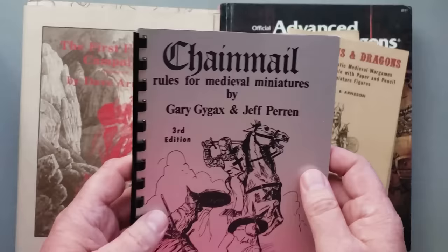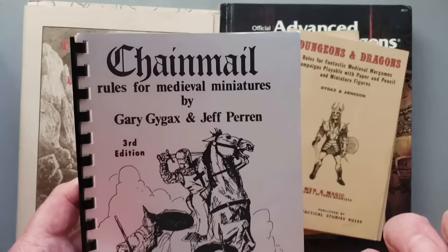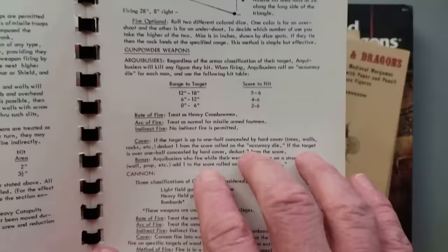Chainmail is from 1971. This is Rules for Medieval Miniatures by Gary Gygax and his friend Jeff Perrin. As a fun aside, the land of Perrin Land in the world of Greyhawk is named after Jeff Perrin. This is Medieval Miniatures rules, and there are rules in here for gunpowder weapons — rate of fire and damage. In this particular case, anybody who's hit just dies automatically. That's how this system of combat works; it's not the standard D&D system we think of today.